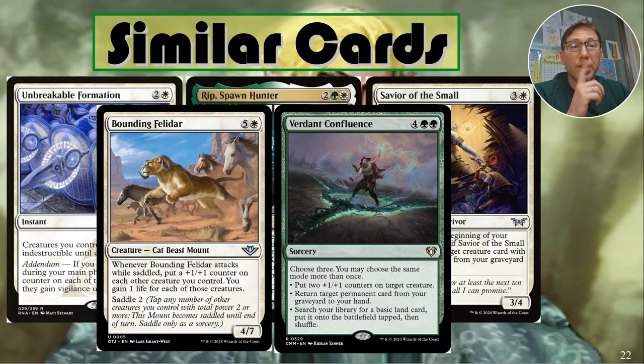Verdant Confluence — for green green green, six CMC. It does three things, each chosen three times: put two +1/+1 counters on target creature, return target permanent card from your graveyard to your hand, or search your library for a basic land and put it onto the battlefield tapped. You can do three recursion, or six plus one plus one counters, or fetch three basic lands. It costs six, which people complain about, but it's basically three cards on one card — each effect is worth two easily. Just a monster of a card.